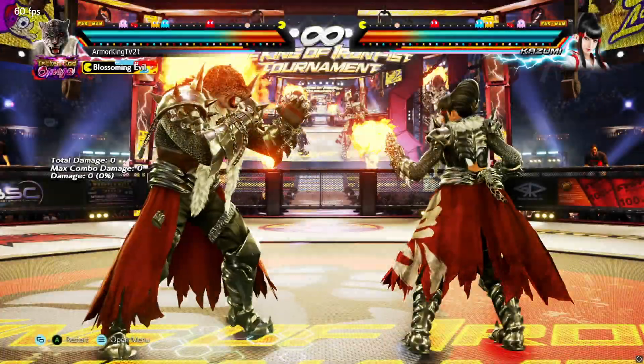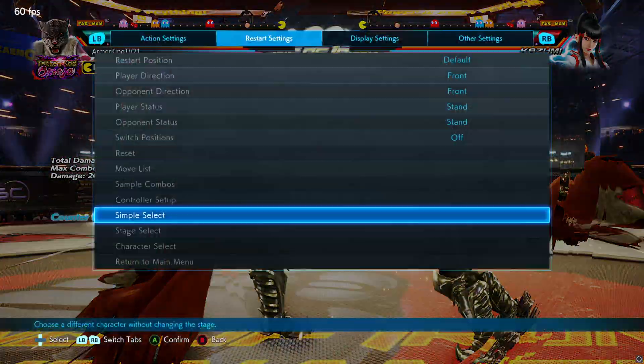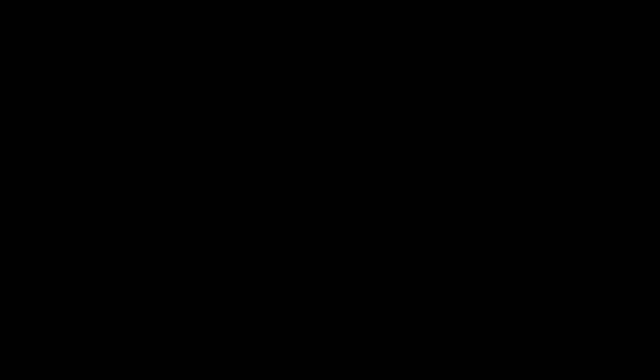Instead of trying to overwhelm you with everything at once, let's start one thing at a time. Let's say we want to change the property of Forward Forward 2 on counter hit — we want to give it the same counter hit animation as while standing two. So what we're going to do is pause at the moment we hit the counter hit, click on the thing that says Go to 1P Move ID, and that will appoint us immediately to move 1643. Now what you're going to want to look at is the hit condition list and the reaction list index right here.